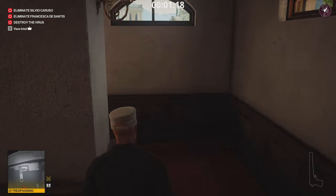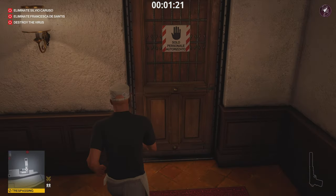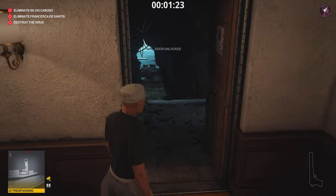Climb down the stairs, then use the keycard on the door to get access to the underground.